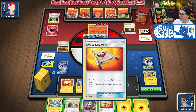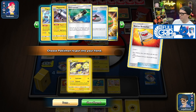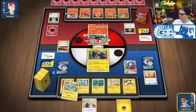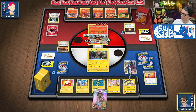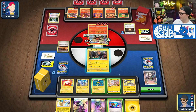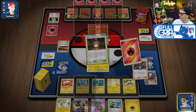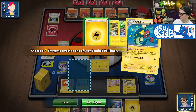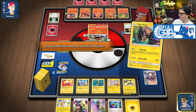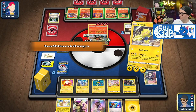We evolve this guy. Rescue Stretcher — grab Regilecki, slap him down. Marnie. Look for Escape Rope — we're not finding it or anything for that matter. They grab the Mag Cargo. Retreat, and then we go Terror Spark for knockout.